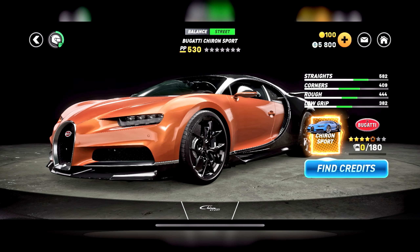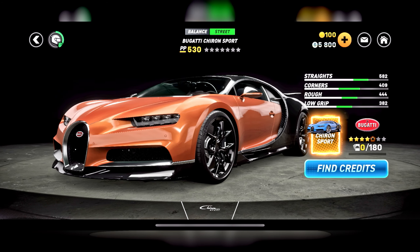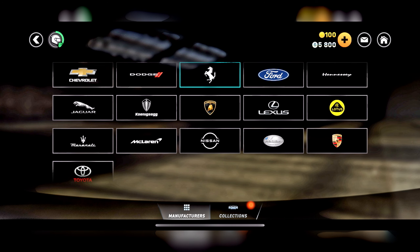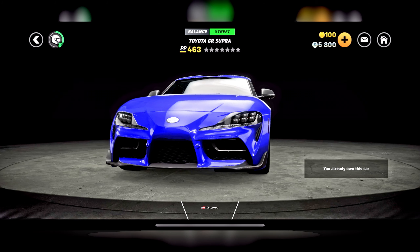We have only one Bugatti. In the previous game we had the Mistral, the EB110 — we had everything in CSR2. But it's nicer here because we have much more in-depth customization as well as better car sounds. Moving on to Toyota — do we have the GR Yaris? Please tell me we have the GR. No, we only have the Supra. But it looks good.